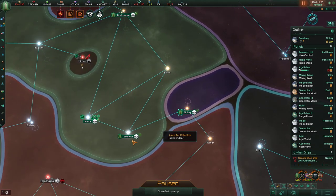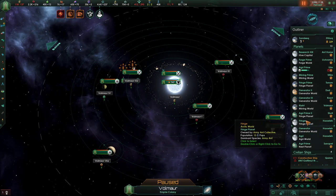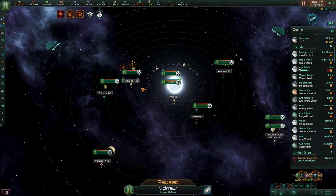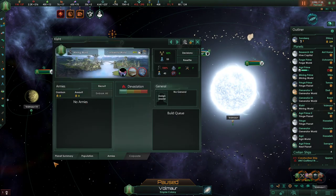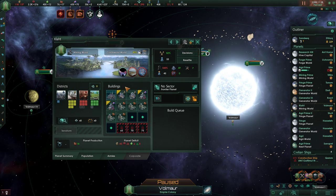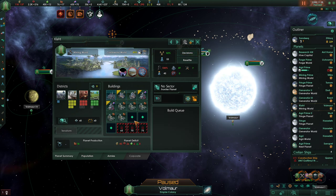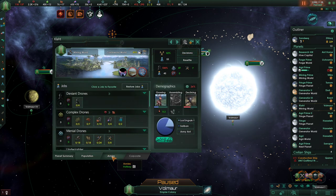So what is the planet that we took over here? Let's see. You — how do you look? You could be a very nice energy world, but there's one thing that we do need to do because we are going to eat all of these guys.